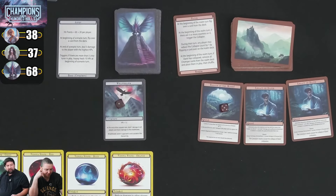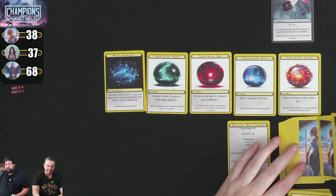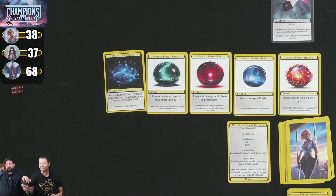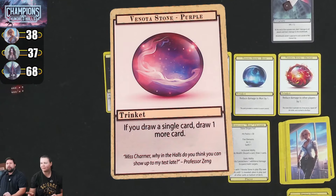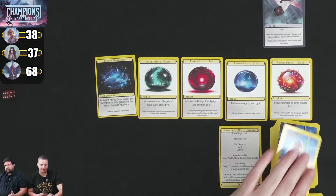Kim uses her Musical Knowledge activated ability — draw 3 cards, put them in graveyard, return a card to hand. She wants a stone from the graveyard. Instead of attacking now she's building up for a big combo next turn. She draws 1 end of turn card. No damage this turn from Kim.